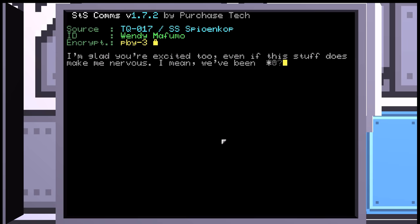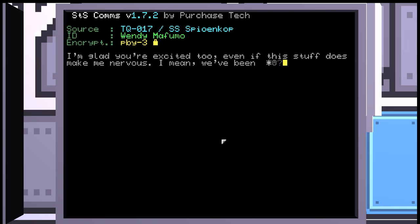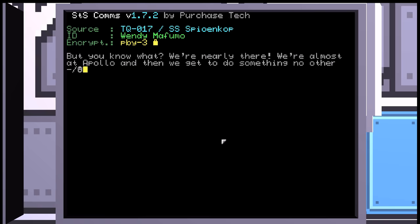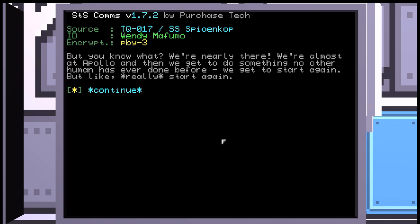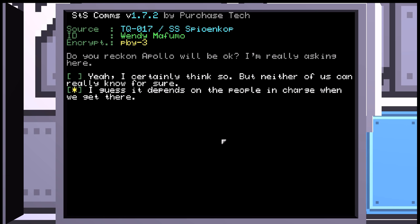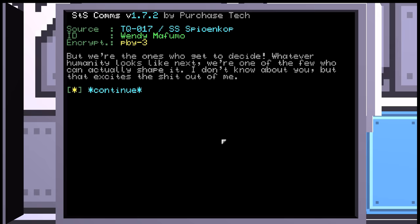Wendy continues: 'I'm glad you're excited too, even if this stuff does make me nervous. I mean, we've been jumping for 10 straight years, and we've seen the solar system from such a distance it's barely recognizable. But we're nearly there — we're almost on Apollo. And then we get to do something no other human has ever done before. We get to start again. Really start again. Do you reckon Apollo will be okay?' 'I guess it depends on the people in charge when we get there.' 'But we're the ones who get to decide. Whatever humanity looks like next, we're one of the few who can actually shape it. That excites the shit out of me.'